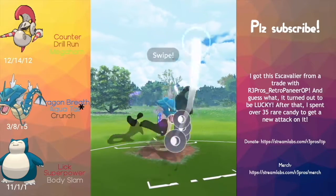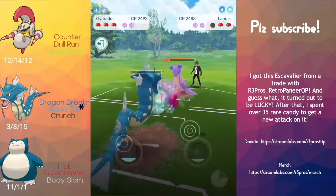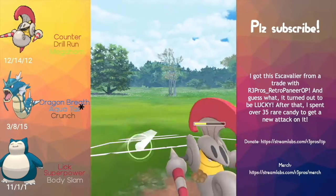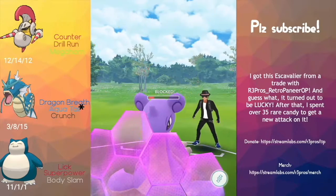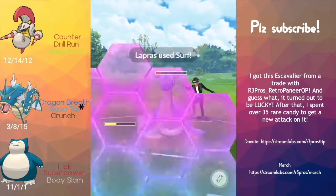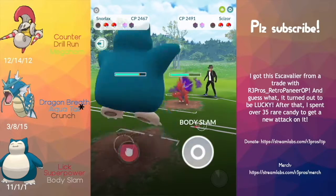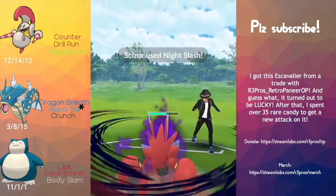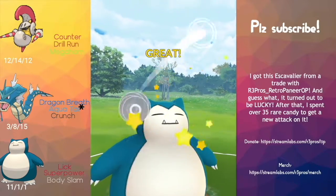Today we're going to be looking at a team of S-Cavalier, Gyarados, and Snorlax on the safe swap. I traded this S-Cavalier because it is lucky, with Archery Pro's Retro Panier OP, and we got a lucky S-Cavalier that is exactly 2500, so I'm really happy about that. Before we watch the video, make sure to like, comment, subscribe, and slap that notification bell — also share this video with friends so we can make more videos.